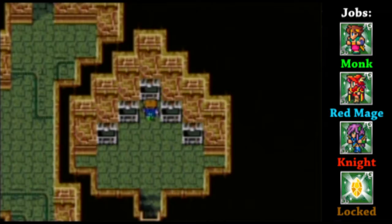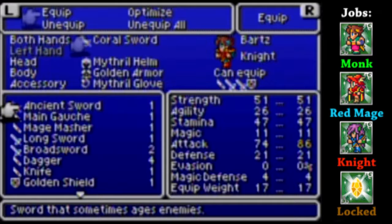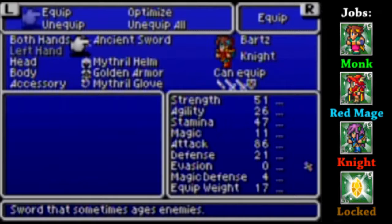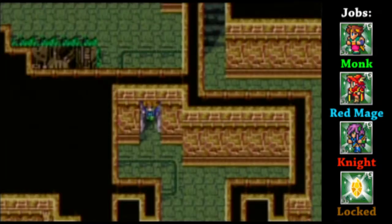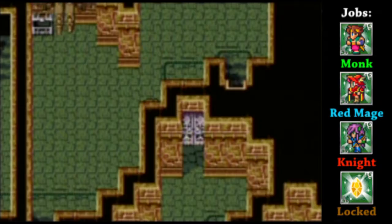Got an Ancient Sword - that's definitely a good one for Barts. It's a sword that sometimes inflicts the Old status on enemies, and it's also a stronger sword overall. Now I get to show how that was a trap - it would have spit us out right over here. Now I want to go on ahead in this direction.